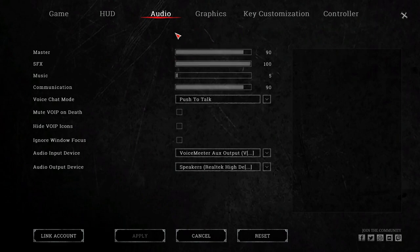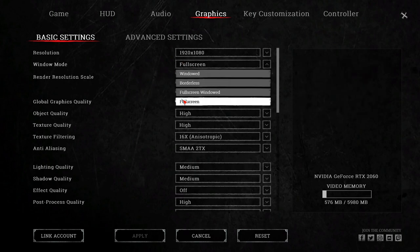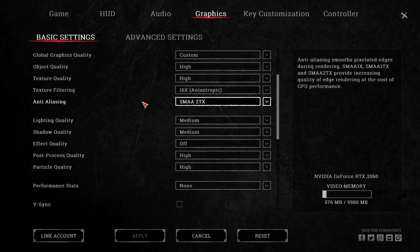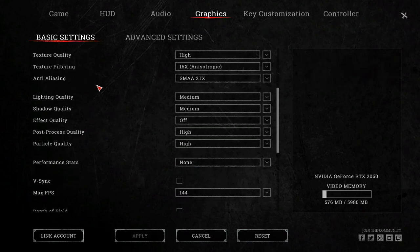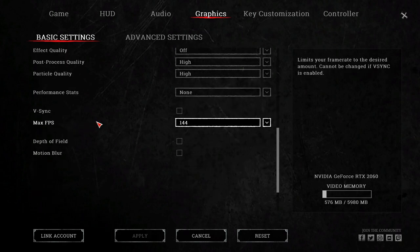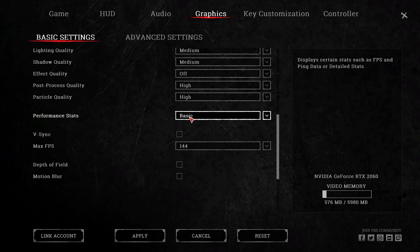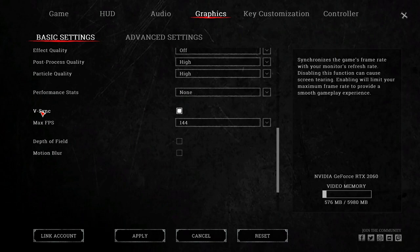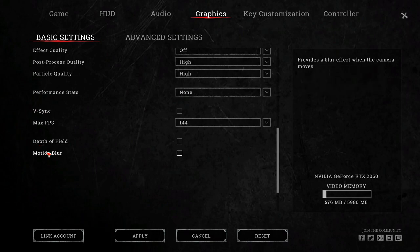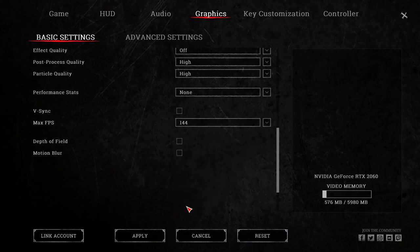On the Graphics tab, make sure your resolution is correct, you're in fullscreen, and your render resolution scale is at 100. Do whatever you need to make sure your computer can run the game at at least 60 frames. Turn off Effect Quality completely — it looks nice but it hurts your vision while shooting, and vision and sound are the biggest parts of this game. You can put performance stats on Basic to see your ping and FPS.